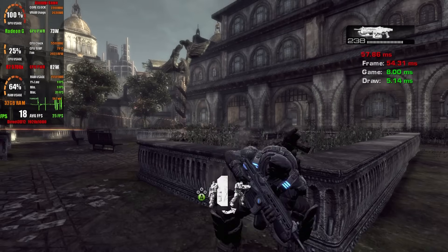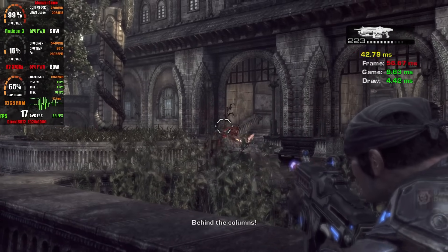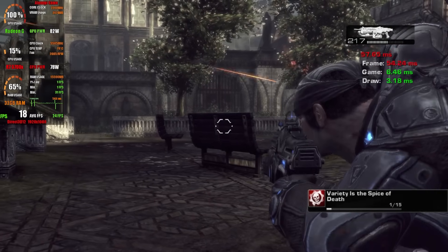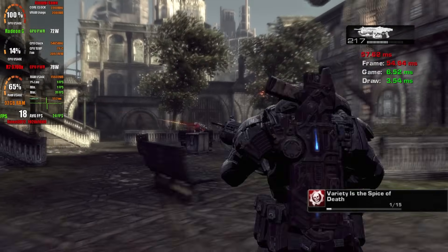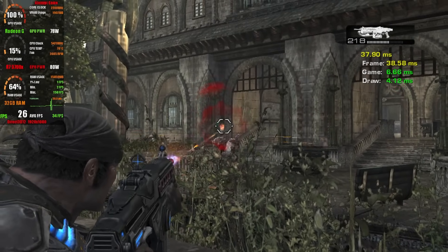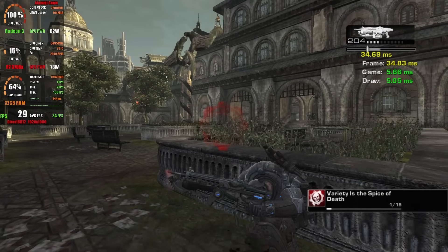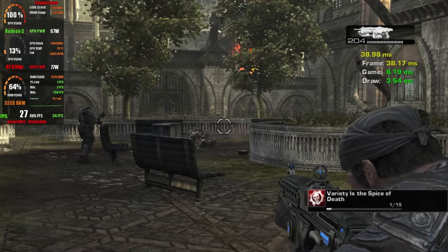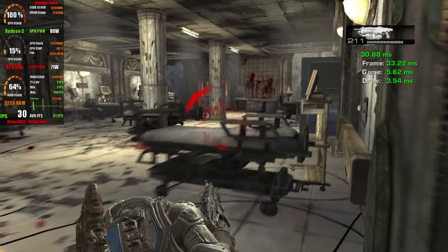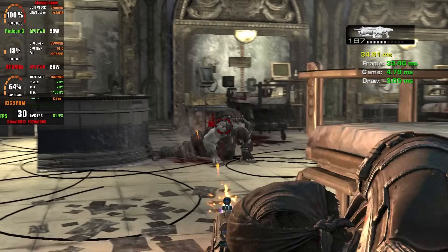Moving on to Xbox 360 emulation with Xenia, things got trickier — the emulator is still at an early stage of development. I tested Gears of War 2 without changing the effects, and the experience wasn't great, averaging 18 to 20fps. After turning off anti-aliasing, blur, anisotropic filter, and other effects, the experience became closer to the original console, reaching its native 30fps. But for this specific game, running at 60fps would be practically mandatory.